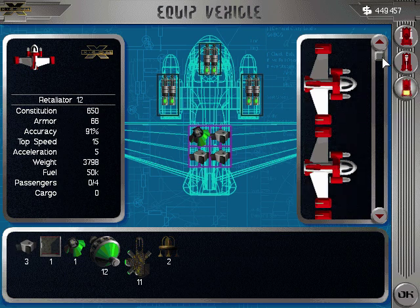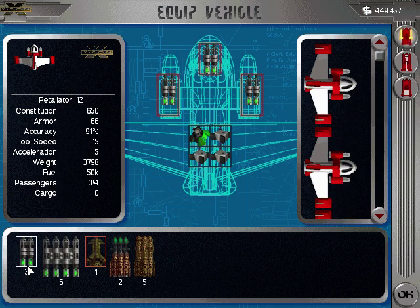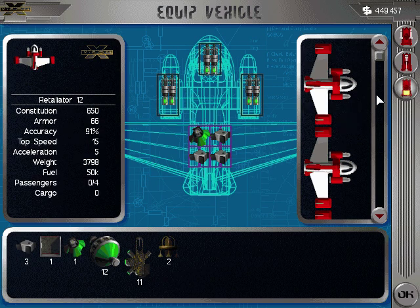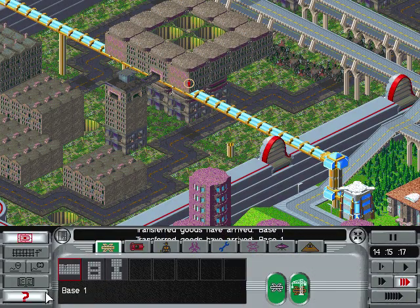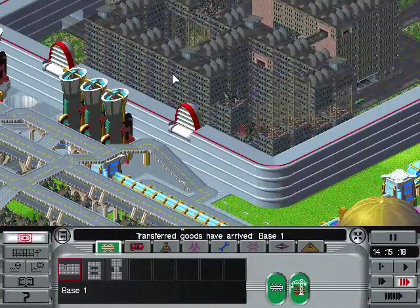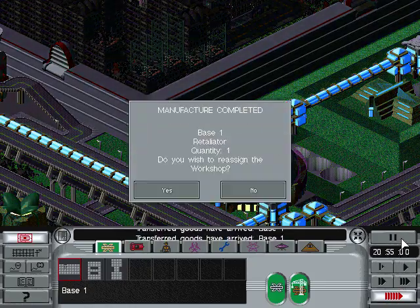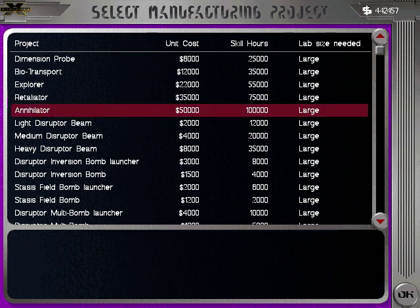All right, so that retaliator is done and the other ones should be done here pretty soon. I have enough weapons for it, I've got my last shield generator for it, and I've got enough control systems for it. Then I can start producing annihilators. Last retaliator done — good. Now let's go annihilators.